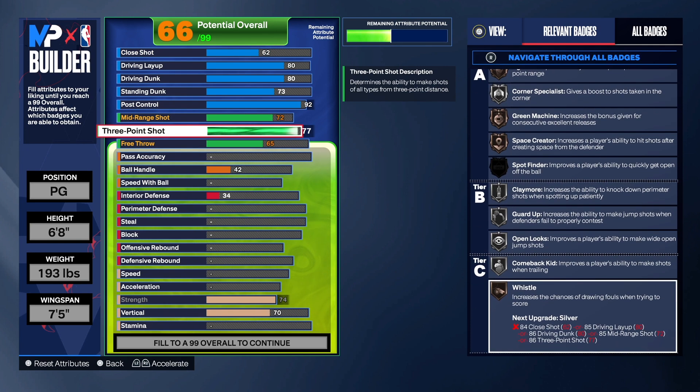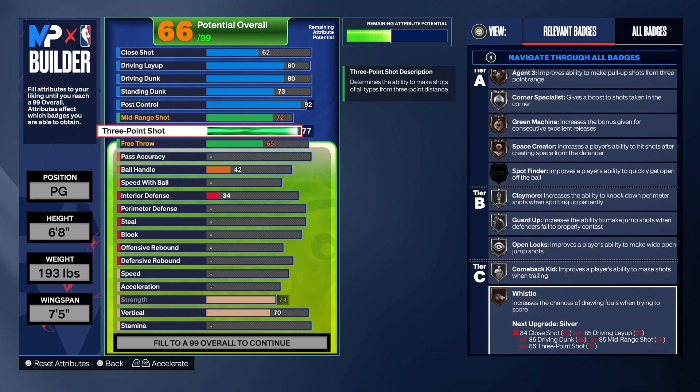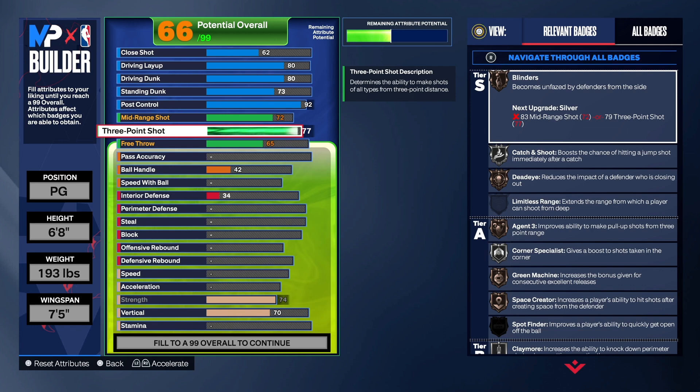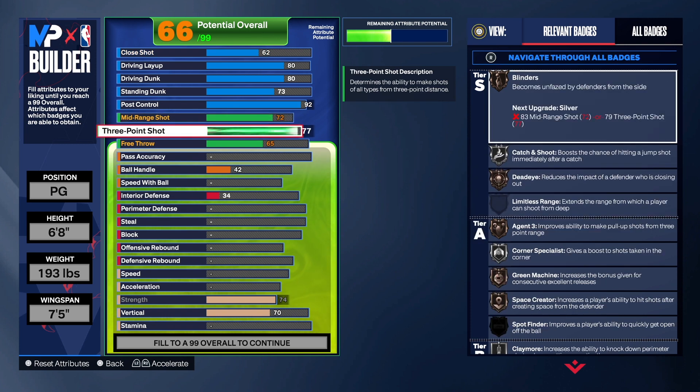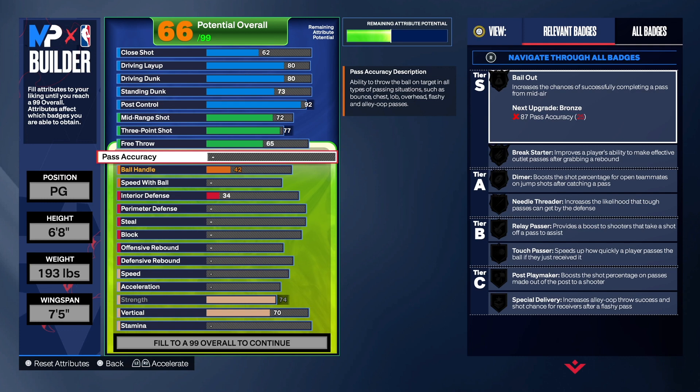With the mid-range shot we got 72, 77 on the three-point shot, and the free throw is a 65. If you can't shoot with a 77 three-point shot, this build is not for you. I hate when people get in the comments and say the three-point shot is too low — if you take it to a 78 you will change the name of the build. Same goes for the mid-range; take it too high and it changes the name. I don't control that — I just give you a build for people looking for a tempo pushing point.